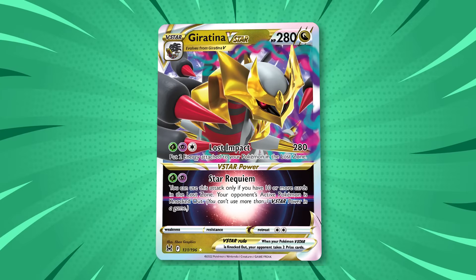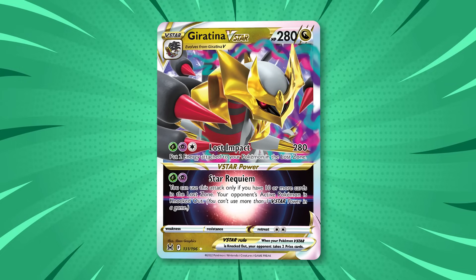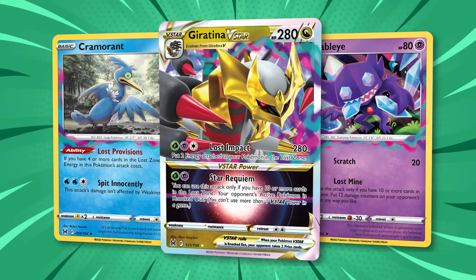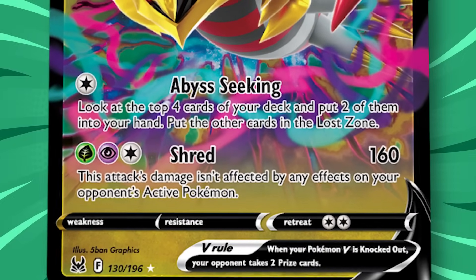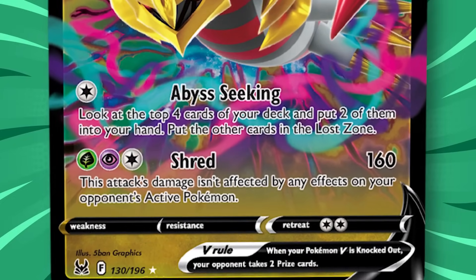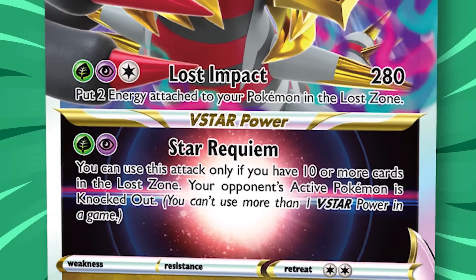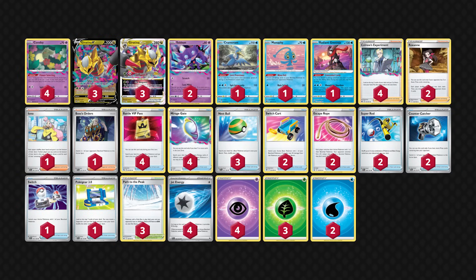For the Lost Zone variants, there is also Giratina V-Star Lost Zone. This is still a Lost Zone Box-style deck including Sableye, Cramorant, and Radiant Greninja, but much more focused on Giratina V and Giratina V-Star. Giratina V offers Abyss Seeking as a helpful early attack, and Shred as an efficient damage source without evolving to V-Star. Giratina V-Star is incredibly powerful — Lost Impact deals 280 damage, and its V-Star attack Star Requiem can instantly KO anything. The most popular and competitively viable Lost Zone deck at this time appears to be Giratina V-Star Lost Zone, though there's still plenty of room for innovation.